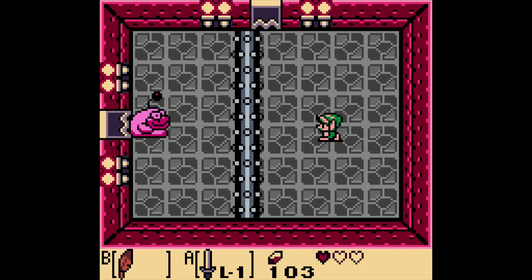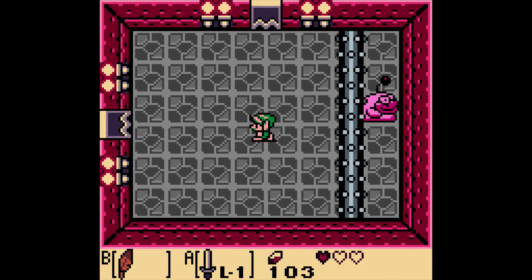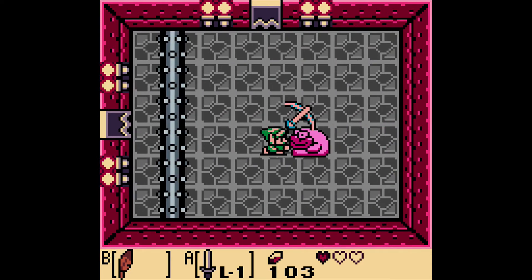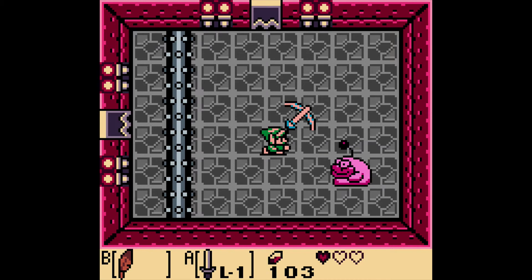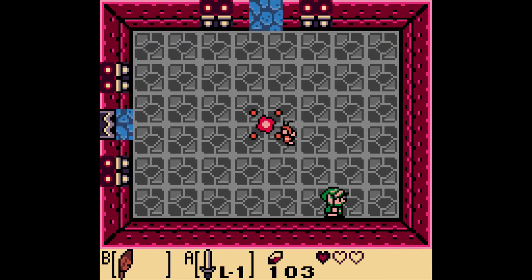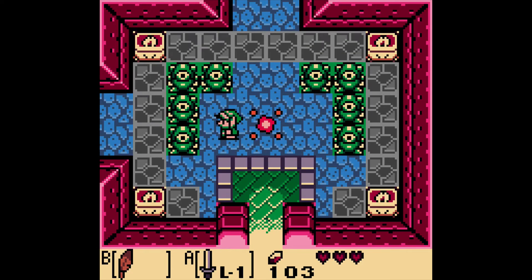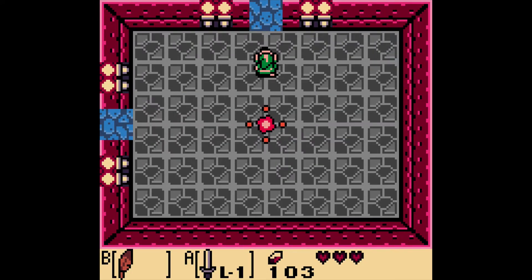And then just kind of go to town on him and defeat him pretty easily. And I get a fairy, which I very much need. If you jump on the warp portal — basically if you defeat a mini-boss, it warps you back to the start. That can be pretty helpful.